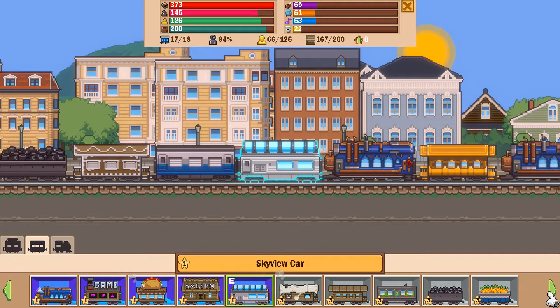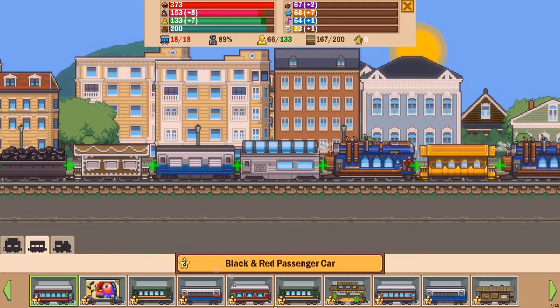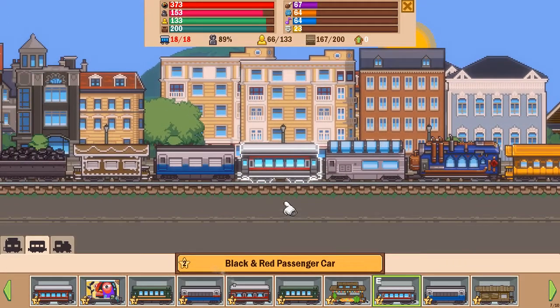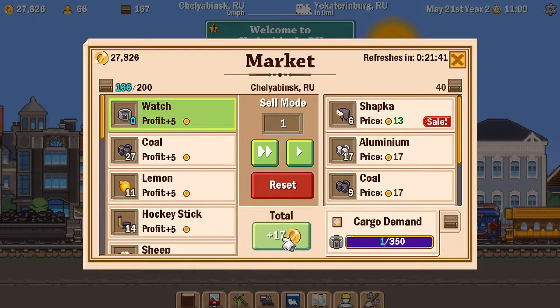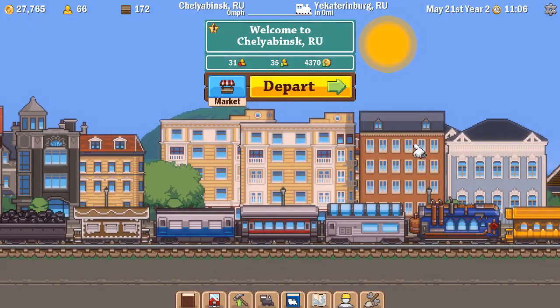I want a couple more passenger cars now that I've upgraded my train to handle more cars — assuming it can handle the weight. Looking through my cars — I've got a lot more cars that aren't on the train, pages upon pages. Found a red and black passenger car, let's put that on the train. Another one too, though I can't put another after that. So that's a couple more passenger cars added.